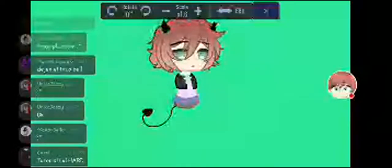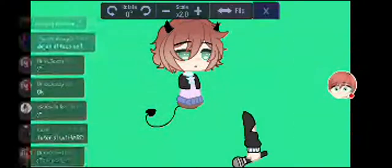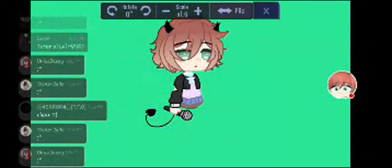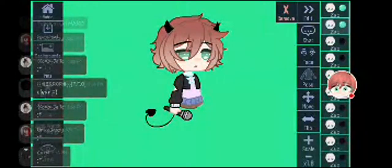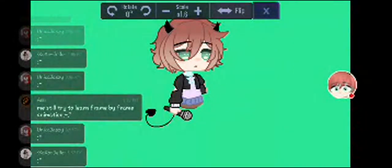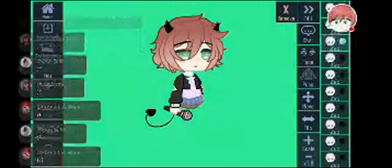Alright, go to Studio to make a custom pose. Import the body parts.